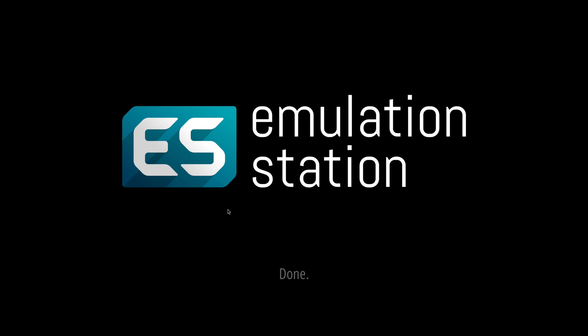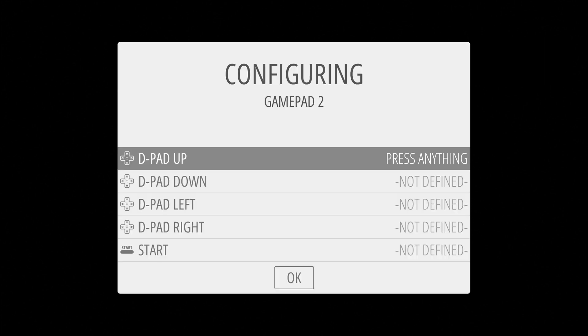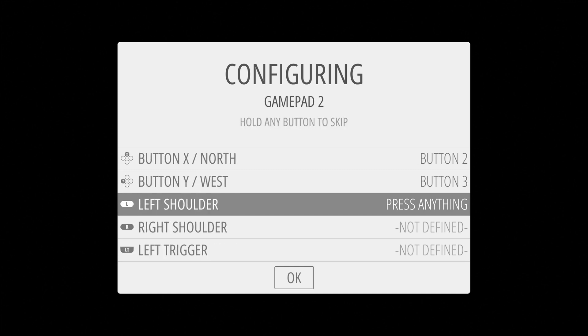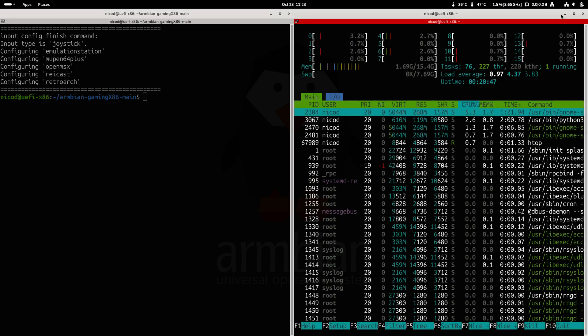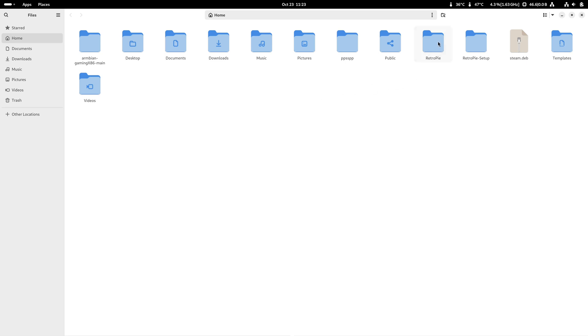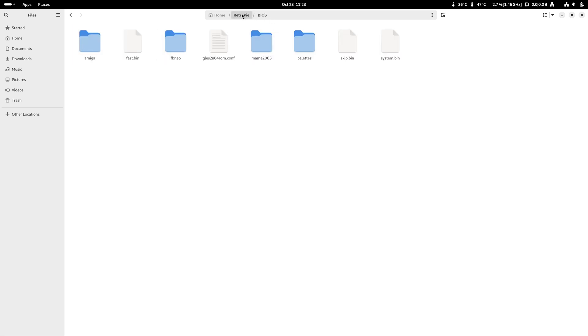The first thing to do is set up your gamepad. It is simple to use. All your files need to be in your home folder, inside the RetroPie folder. There we have got our bios folder for bioses and our roms folder for roms. Just put everything there and enjoy the gameplay.